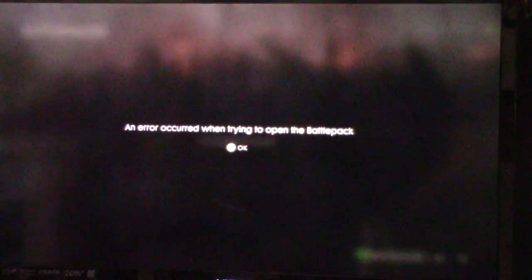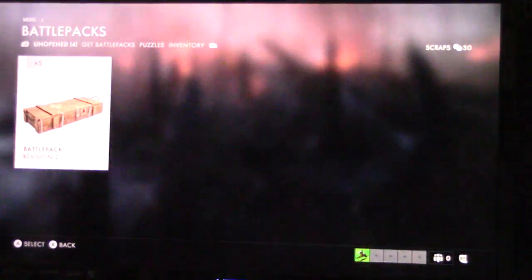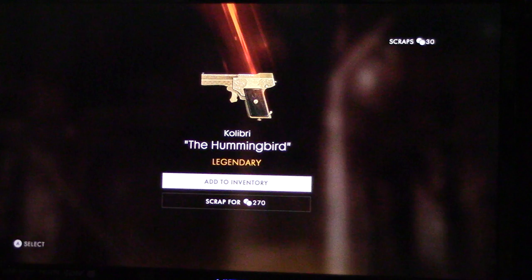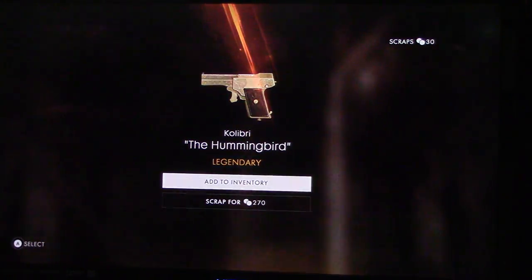Let's see what we got here in the first one - oh, an error occurred. Well, isn't that something. There we go. Oh dude, we got the Tiny Fins, the little hummingbird - sweet! The smallest weapon in the game, well the smallest pistol in the game. Very cool.